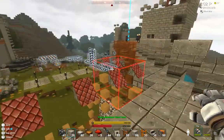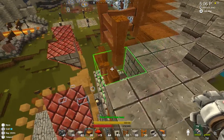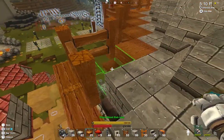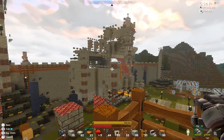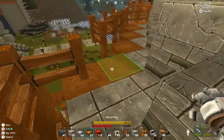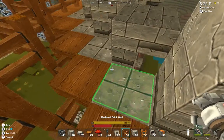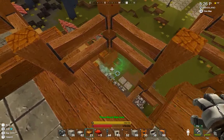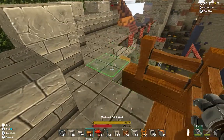Well, hello! Welcome to Episode 3 of Building the Colossal Castle. Been working on this section over here. In Episode 2, we mostly worked on the tower over there. This time, we're over here, and we're just kind of working our way around, following the suggested blocks as they pop up.